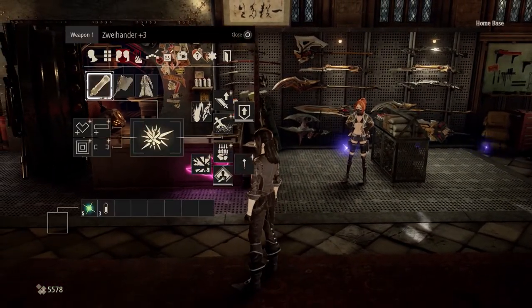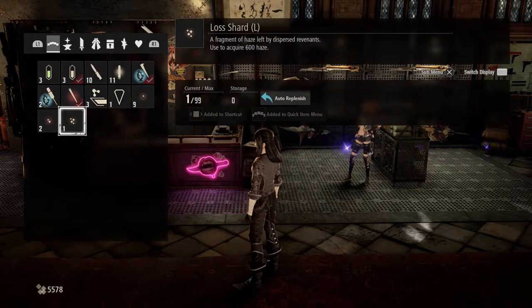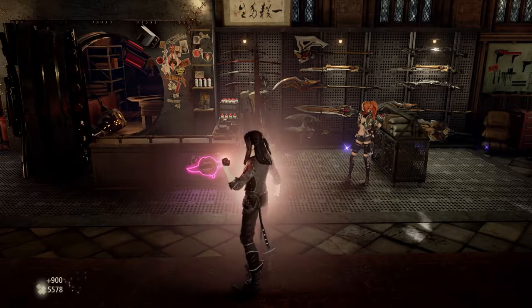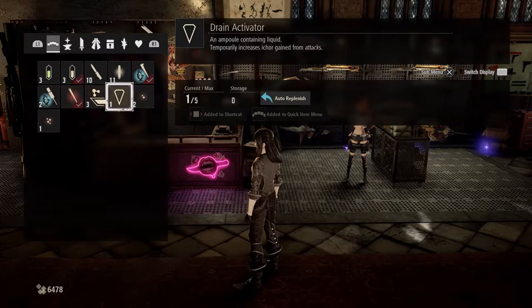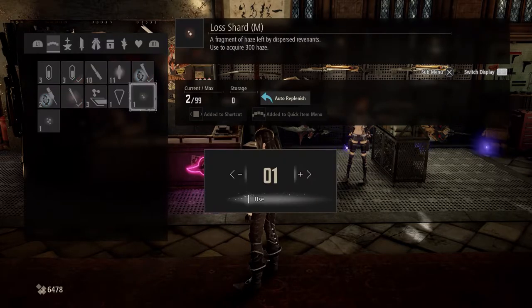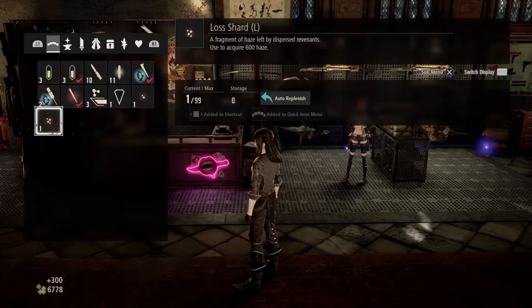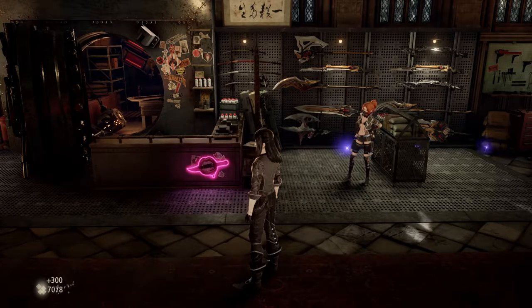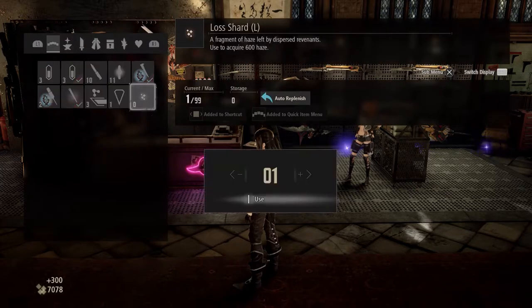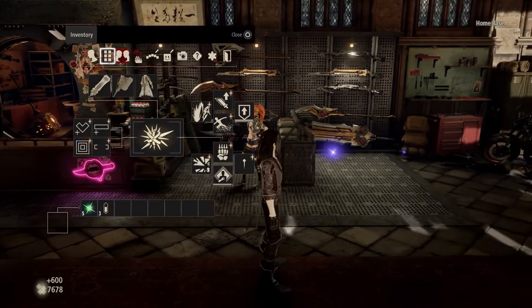So we're just going to go into our inventory. We've got Lost Shards — let's use those. These are going to give us a big boost to our Haze. Hopefully you guys will have the same amount as me. We're still going to be short, which isn't an issue. I just want to be able to get that done.